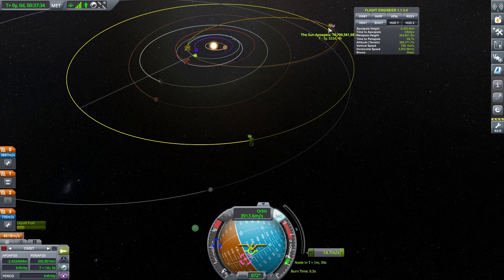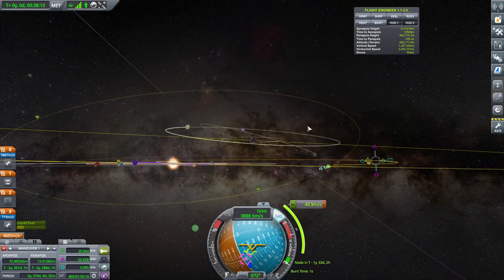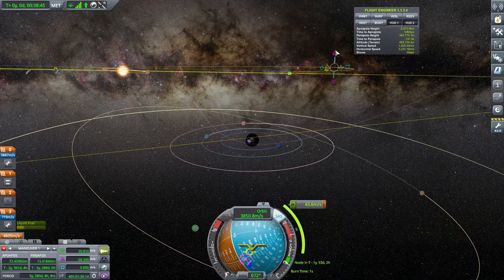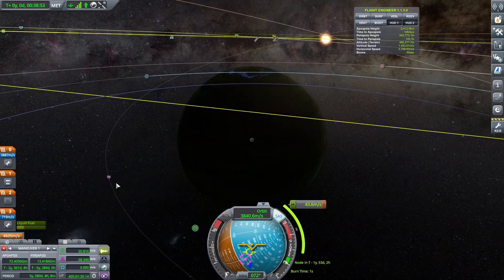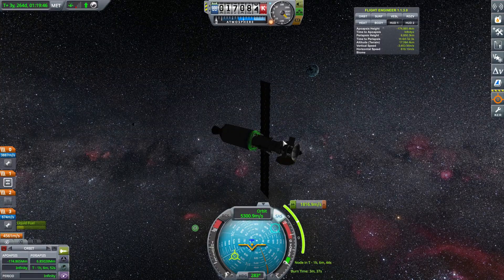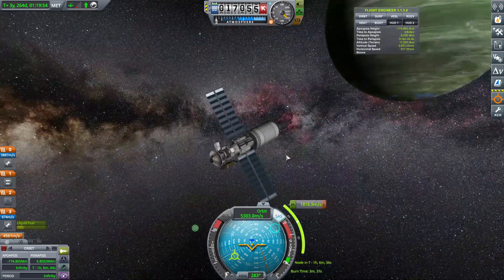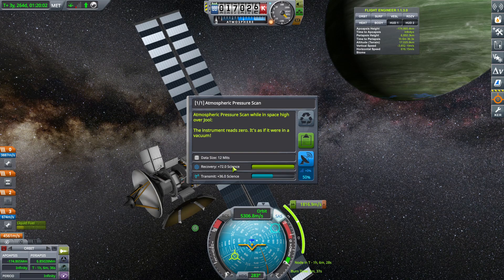I didn't record me building the ship, but basically it's three Mainsails on the first stage with two fuel tanks, fuel-lined together. The second stage continues from the first, with fuel lines dumping into the main tank and another Mainsail. The third stage decouples the Mainsail stage and ignites a Skipper. After that stage we decouple everything and it's just a nuclear stage for the probe, so it can get around the Jool system nice and easy.